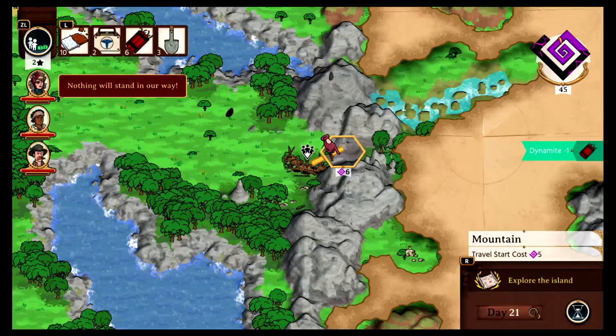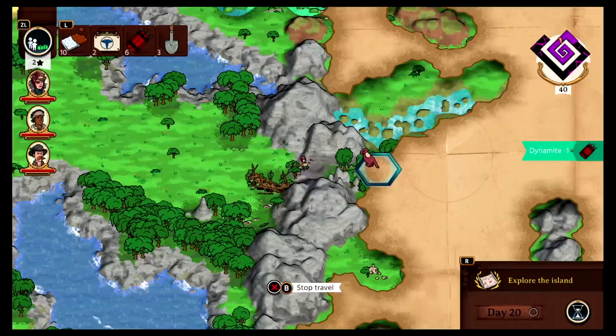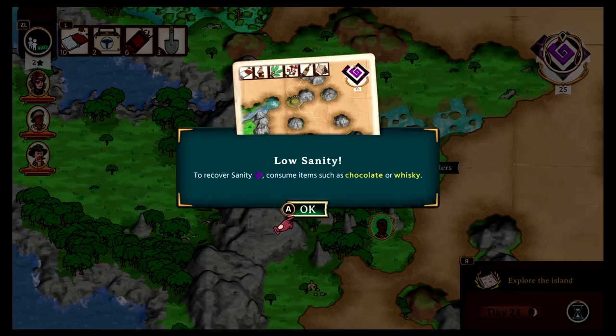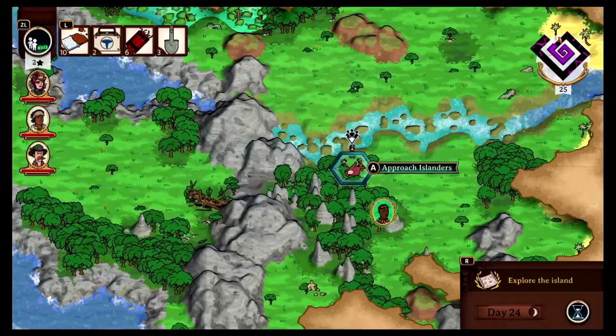Let's keep going right through our little valley that we made. We're running low on sanity. Let's head up towards the river. To recover sanity, consume items such as chocolate or whiskey. We have some chocolate, so let's go ahead and eat that. There we go — we got some sanity back. I love chocolate.